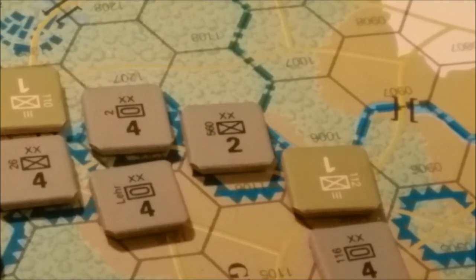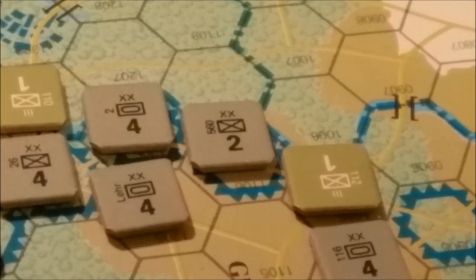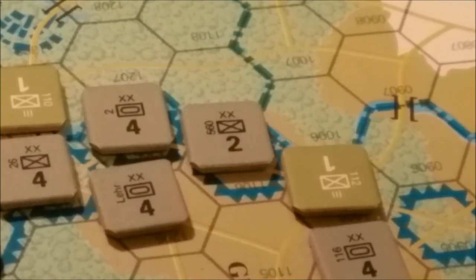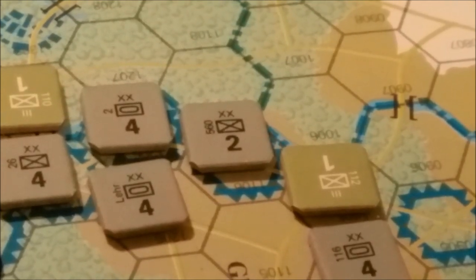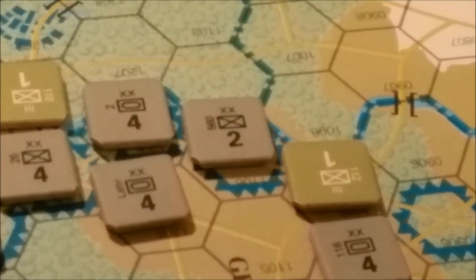The combat strength is used for both attacking and defending. The unit ahead of it would be the 2nd Armored Division with a strength of 4. The unit to its upper right would be the 560th Infantry Division with a combat strength of 2, and so on.